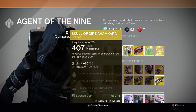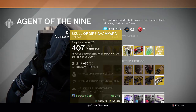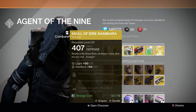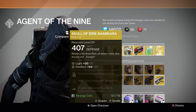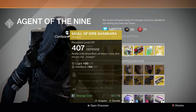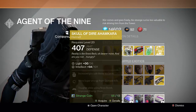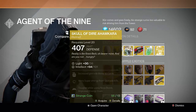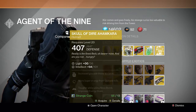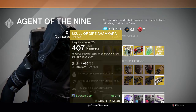For the Warlock we have the Skull of Dire Ahamkara, which Xur has never sold before — so finally, if you don't have it, you can add it to your collection. It has increased grenade throw distance, more super energy from grenade kills, tougher while using Nova Bomb, and improved Energy Drain. This helmet is just average in my opinion. I use it occasionally in Crucible because it's harder to get killed when using my Nova Bomb, and it improves my melee a bit. In general though, I'd use the Obsidian Mind or Apotheosis Veil over this.